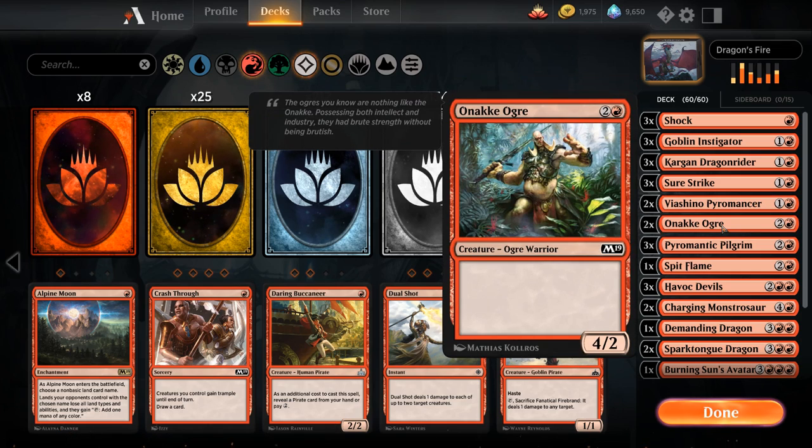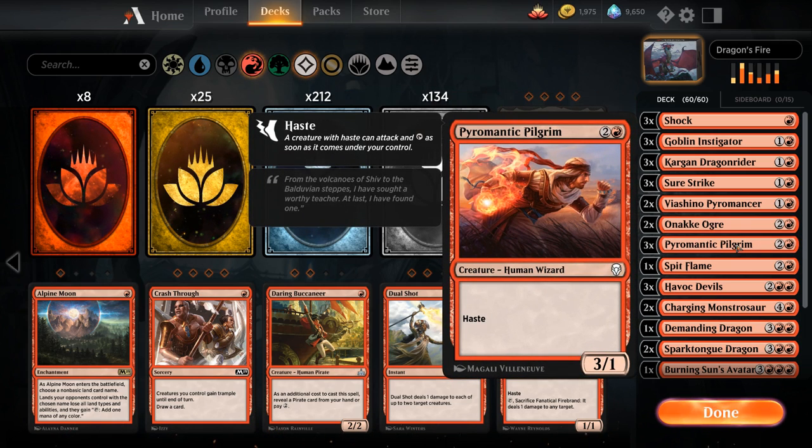Then we've got Anake Ogre, one of those high-power low-toughness creatures that can be backed up by Surestrike — 3 mana for a 4/2. We've got Paramantic Pilgrim, 3 mana for a 3/1 with haste, which can hit pretty hard if the opponent doesn't have any blockers out.